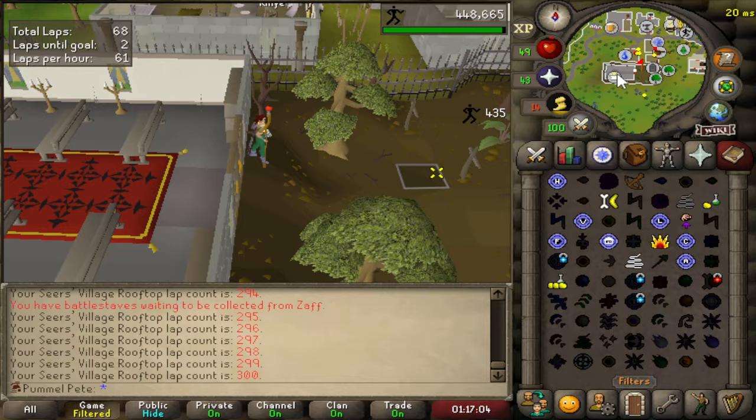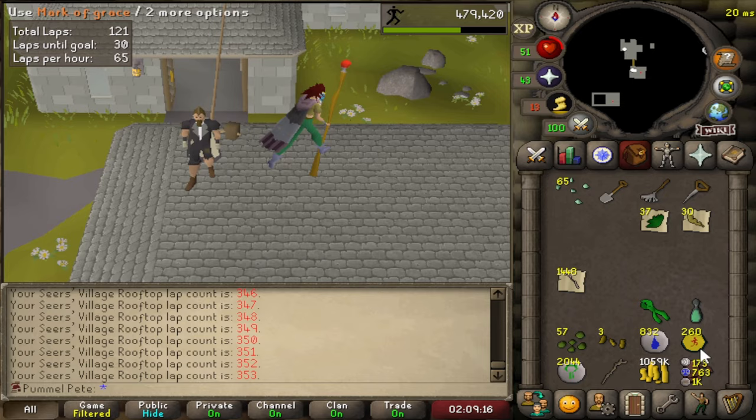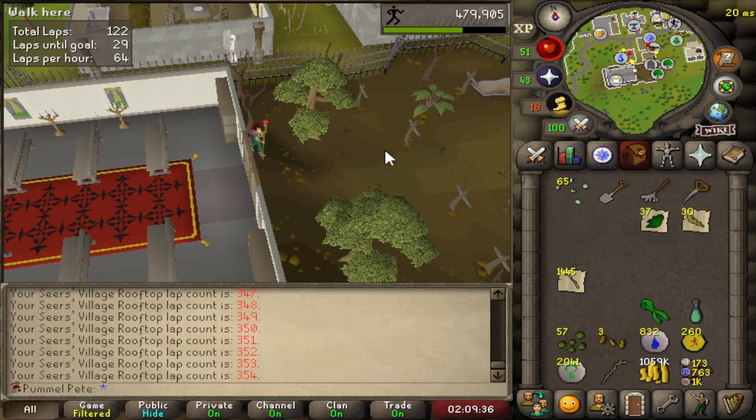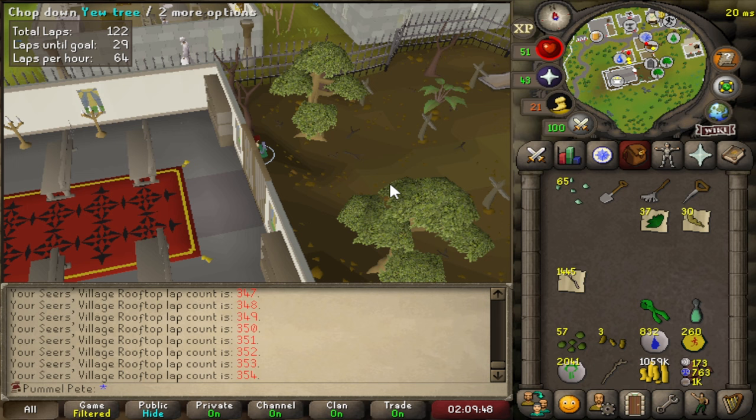300 laps at Seers Rooftop. Only 12 Marks of Grace until we have enough to purchase the entire set. This is the special Mark of Grace number 260. This is the last lap of the Seers Rooftop for a long time. We hit 65 Agility - only five levels until the Song of the Elves requirement. We are going straight to the Burthorpe Games Room minigame teleport to spend these Marks of Grace. 260 acquired.